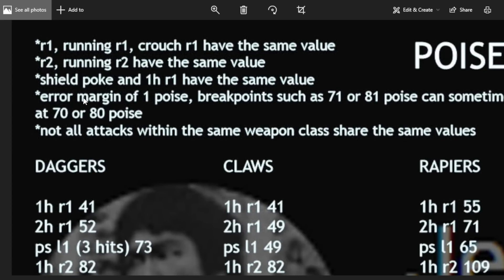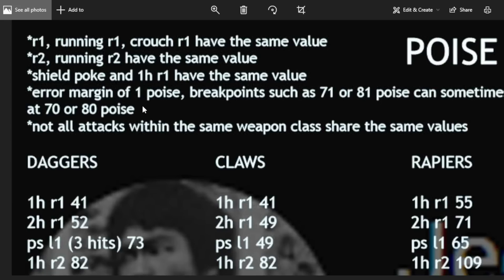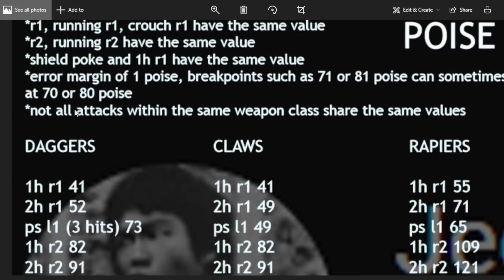Just to make sure everyone understands: the R1, the running R1, and the crouch R1 have the same poise damage value whether one-handed or two-handed. Same thing for R2 — R2 and running R2 share the same value. Shield poking uses the one-handed R1 value, so keep that in mind.